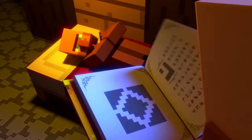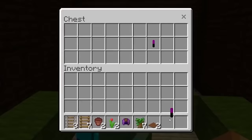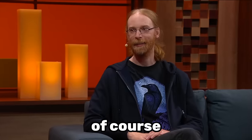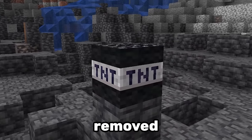Number 6. This is the item with the most interesting story. It first appeared in education edition, however due to a bug these sticks made their way into bedrock edition and started spawning in woodland mansions. Of course Mojang fixed this embarrassing mistake and deleted these sticks from the game — this is only one of many items Mojang removed from Minecraft.